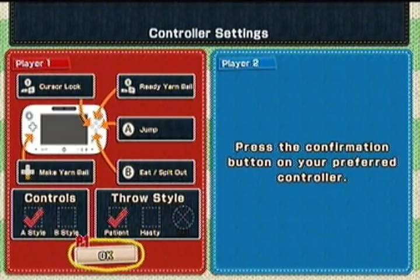Obviously, I'm only going to be playing as just me. I'll keep the throw style on patient, control style at A. I'm playing this on a Wii U gamepad, because for some reason I can't seem to find my Pro Controllers anymore, and I don't know why. I found that very strange, but here we are.